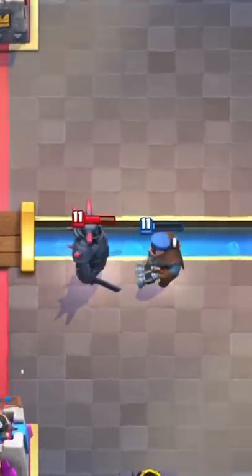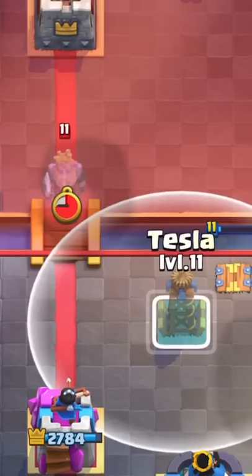You can fully kill a Mummy Packer with Hunter placed in this position. Use a Tesla to kill a Royal Ghost.